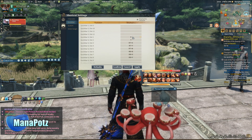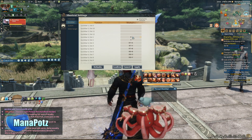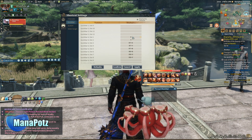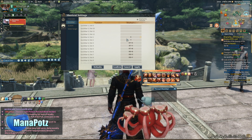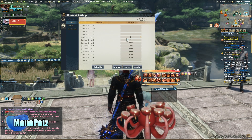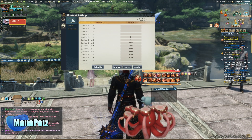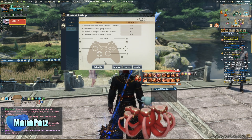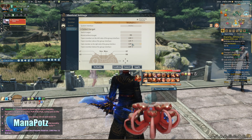Now that you know which quick bars you're going to be using, go ahead and use key binds that you're used to — key binds that work for you. You don't have to copy my key bindings. You can use a plethora of combinations: right trigger plus left on the d-pad, right trigger plus down on the d-pad — there are a lot of button combinations you can use. They also show you how to jump, select targets, swap targets, and lock on to friendly targets for healing.